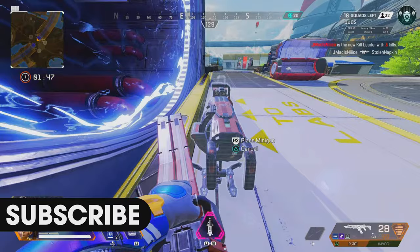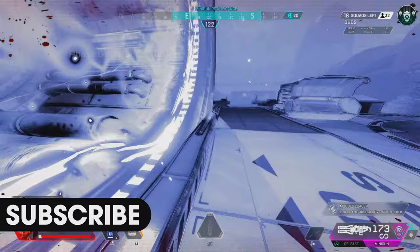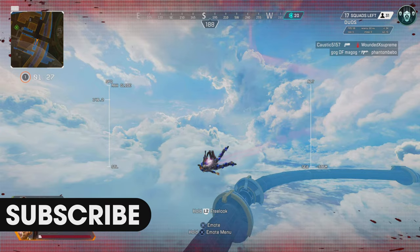Once you have your turret, place it as close as you can to that yellow beam. Once you place it, hop on the beam, grab the turret and take the rift at the same time. You should be in the rift animation. Once you're in the rift animation, you should be in the skydive animation. That's when you press triangle to eject and it should teleport you right under the map.